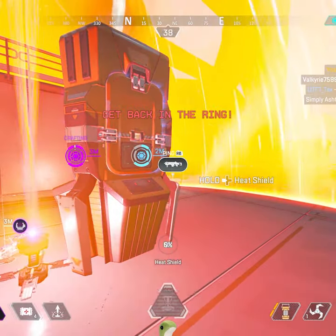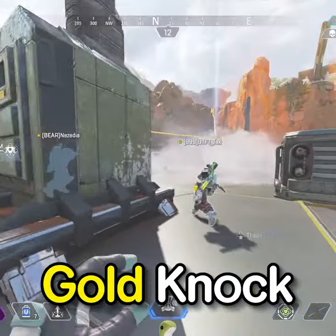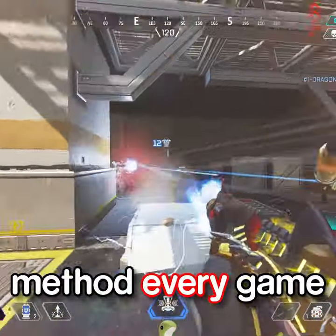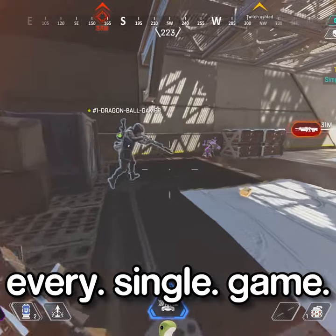By crafting the purple Knockdown Shields and using Lifeline's ultimate, you can effectively force the game to give you a gold Knockdown Shield, and we all know that Lifeline Res with gold Knockdown Shield is really strong. By doing this method every game, you can force the game to give you a gold Knockdown Shield Lifeline Res every single game.